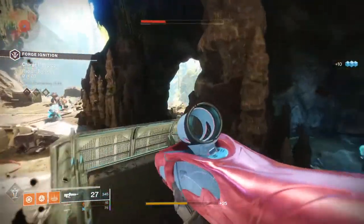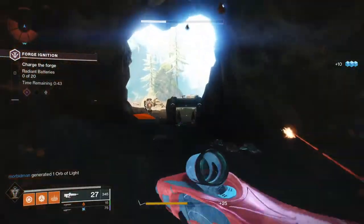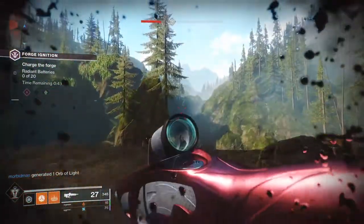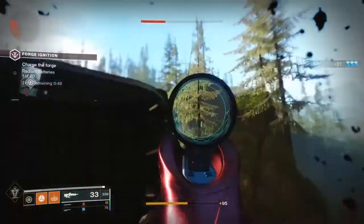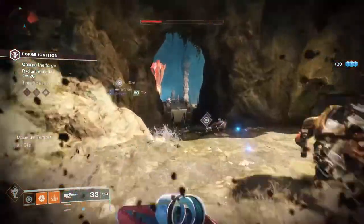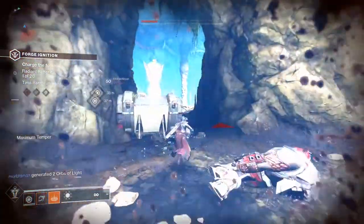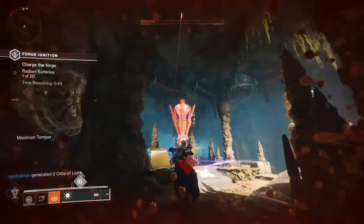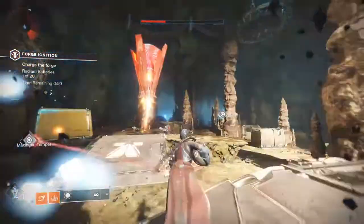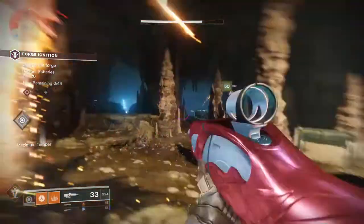So you're going to want to get to the second wave of the forge and you're going to want to go to the area that I'm in. You're going to see one drone on this side and you're just going to have to shoot it, and then follow my location to the other side where you'll see another fish drone. You're just going to want to follow me exactly where I'm going — you'll be able to see it pretty easily, so it's really not that hard of a step.